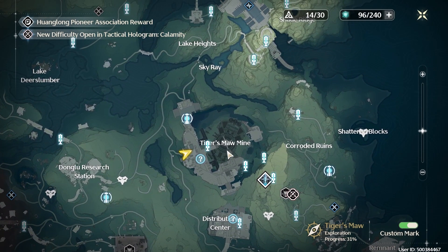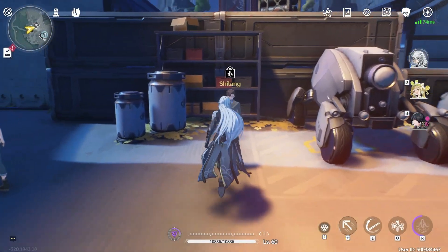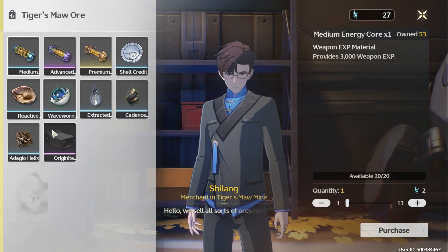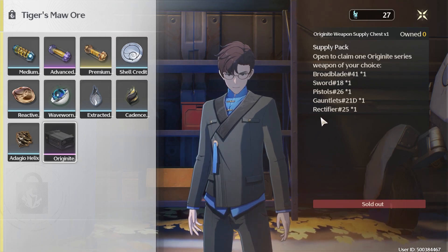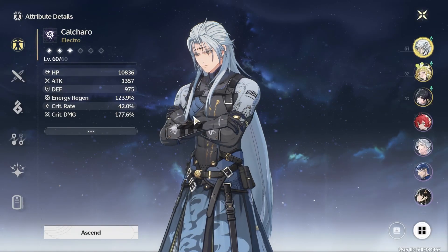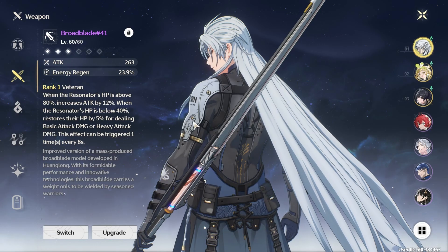There's a two-part quest related to the Tiger Mom Mine, and I think it's tied to real-life time — after a whole day passes, you get part two after completing part one. It gives you access to a vendor who sells you one of these packages, which gives access to a four-star weapon that's different from the starter pack.